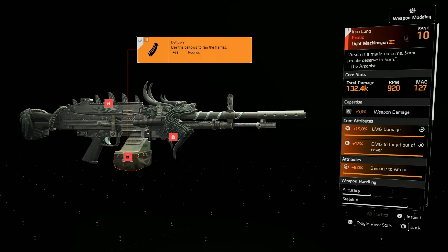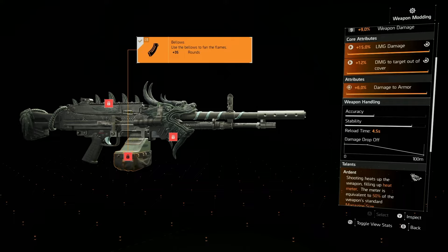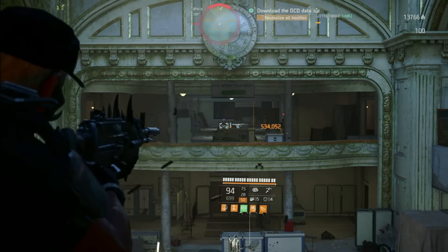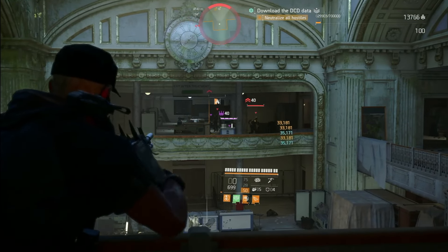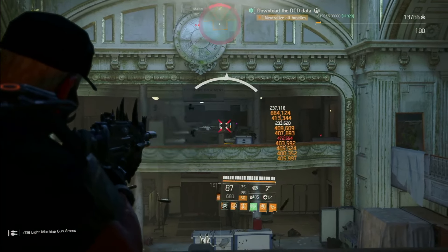It comes with damage to targets out of cover. I got damage to armor on mine. It has a 4.5 second reload, which isn't the fastest, but we do have Ardent. Shooting heats up the weapon, filling up the heat meter. The meter is equivalent to 50% of the weapon's standard magazine size. When the meter is full, rounds shot by the weapon ignite enemies — they catch on fire. When not shooting, the meter depletes over time, and every time you reload or swap, the weapon fully depletes the meter.